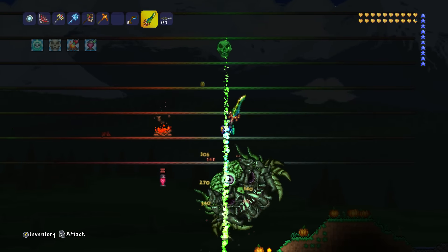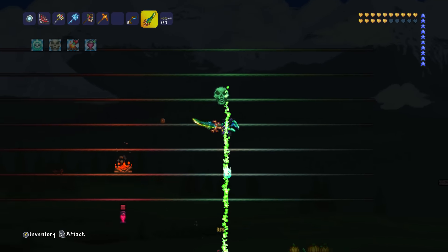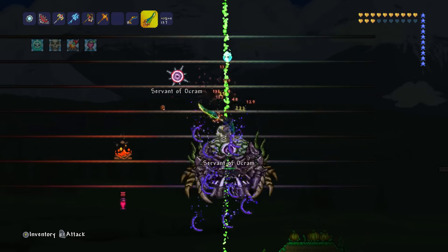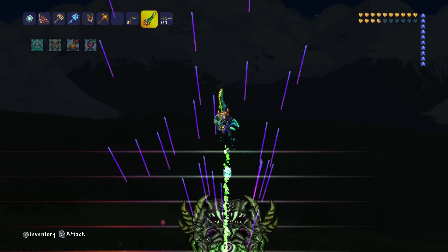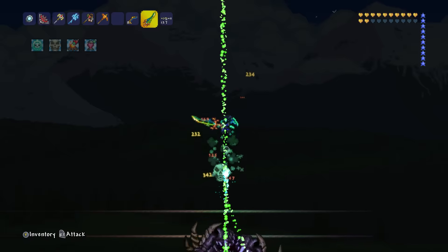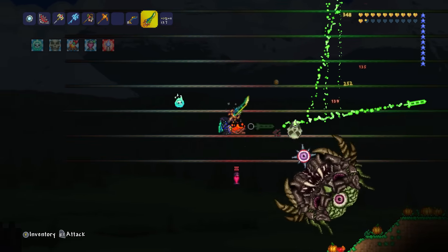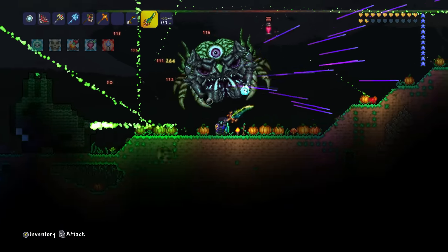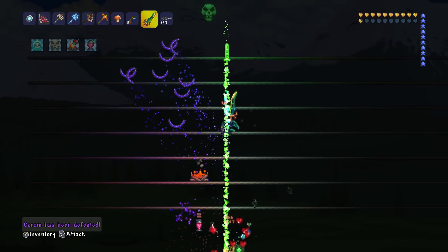This is so awesome — you can see all of your accessories now including the shield, the wings, and all that sort of stuff. We've almost killed him and this is actually quite fast. The Terrorblade actually performs really well; I didn't expect it to perform so well. It looks like Ocram has had a buff or something — normally I don't get this much life taken off me. I know I'm just standing there though, so that's probably why.